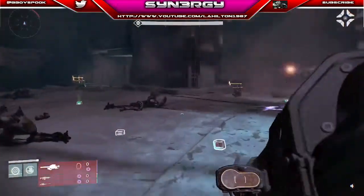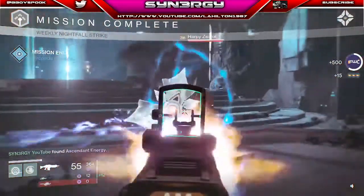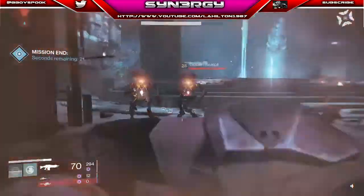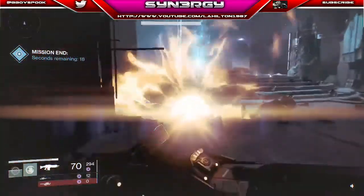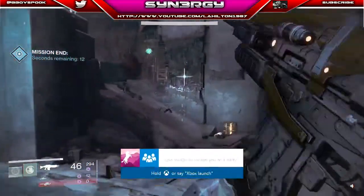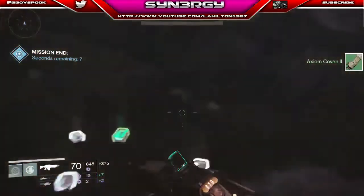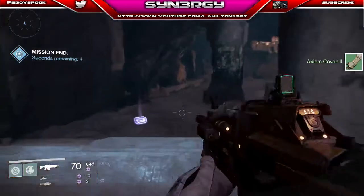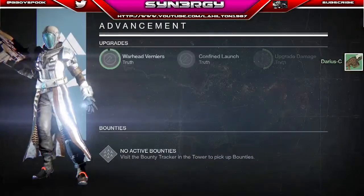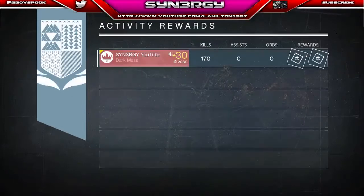We're just going to take out these random adds, grab a bit of ammo, and kill them off one by one — not very hard to take out once you've got ammo. We're going to see exactly what we get from the Nightfall Strike. This will give you the stats at the end — kills: 170, and we get an ascendant energy. Peace out.